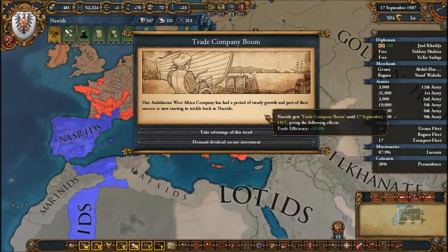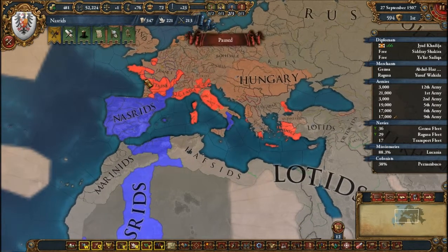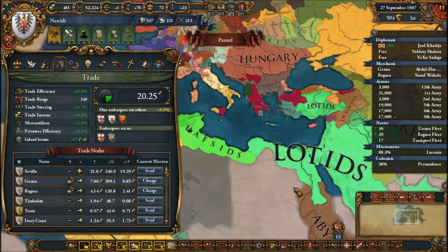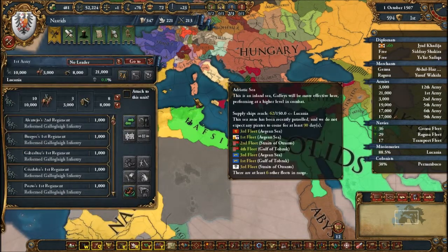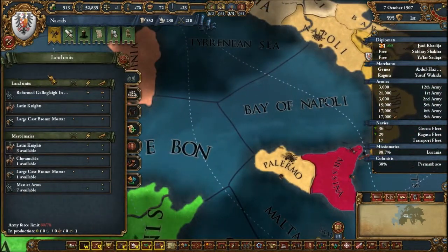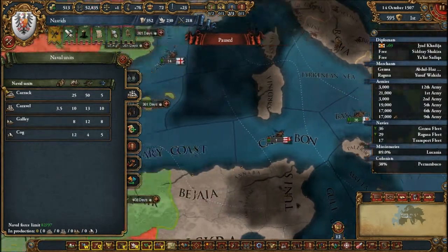We'll just take the 10% trade efficiency. How much are we making off trade? We're making like 20 ducats. We still want to build our heavies again — how much do heavies cost? Like 50 ducats each, right? Yeah, they're expensive.